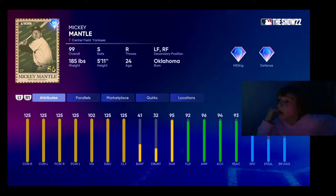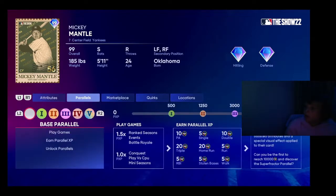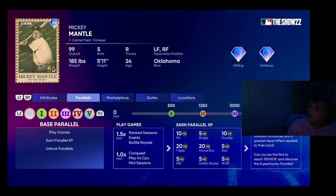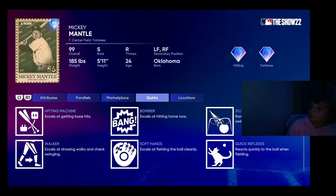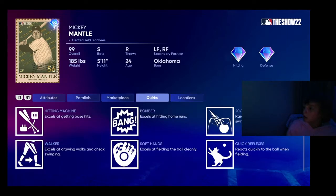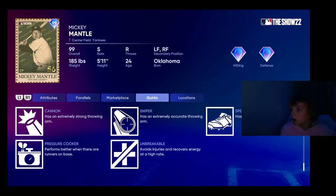Oh my goodness, this card is insane. If you get him up to Parallel 5, he's going to have 100 fielding — well, 99 fielding, which is good. He's got good quirks: Hitting Machine, Walker, Bomber, Sniper, and Cannon.